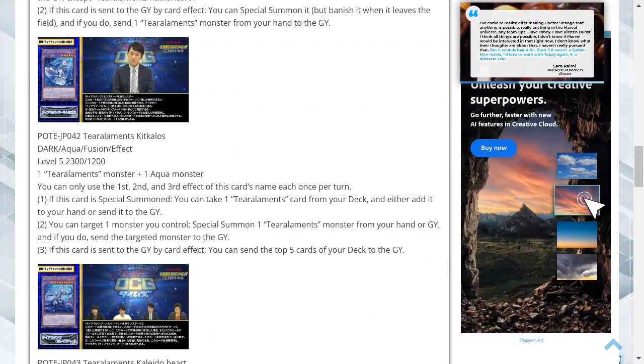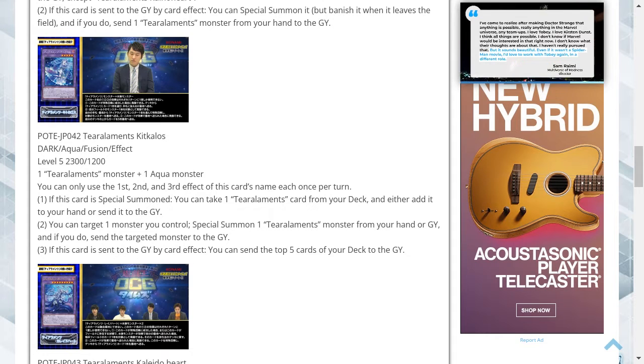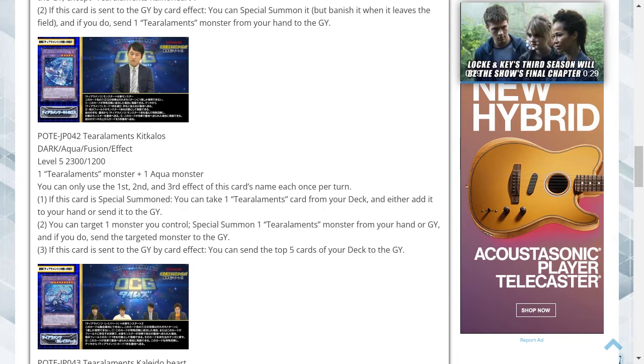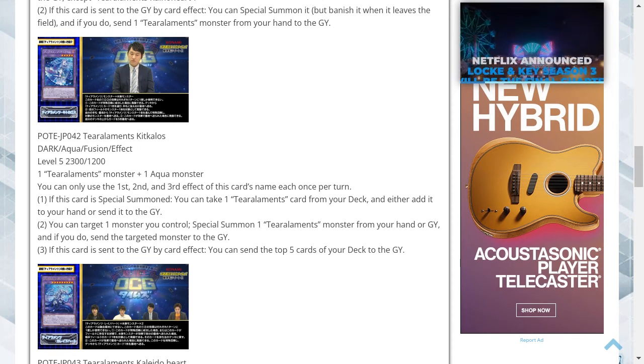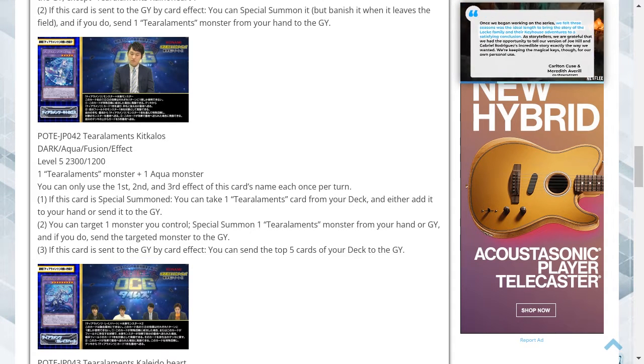Tier Elements Kit Kalos is a dark attribute aqua type fusion effect monster. It's level 5 with 2300 attack and 1200 defense, requiring a Tier Elements monster and an aqua monster. You can only use the first, second and third effects of this card's name each once per turn. One, if this card is special summoned, you can take one Tier Elements card from your deck and either add it to your hand or send it to the graveyard. Two, you can target one monster you control, special summon one Tier Elements monster from your hand or graveyard, and if you do, send the targeted monster to the graveyard. Three, if this card is sent to the graveyard by card effect, you can send the top 5 cards of your deck to the graveyard.